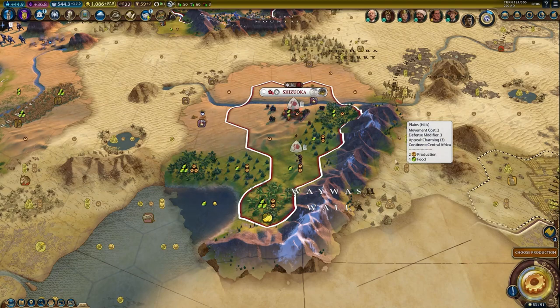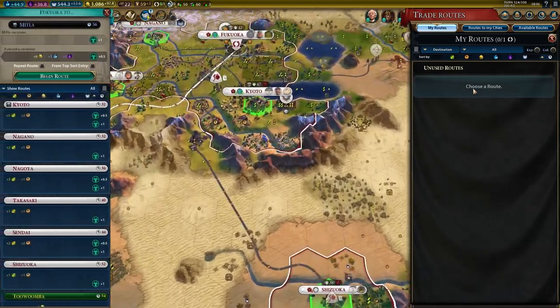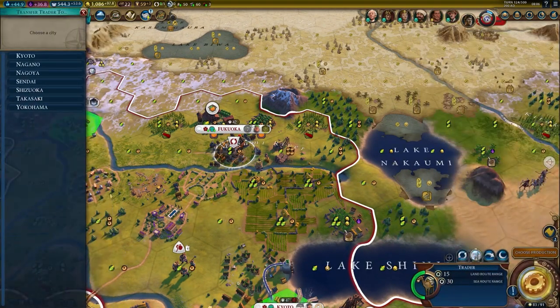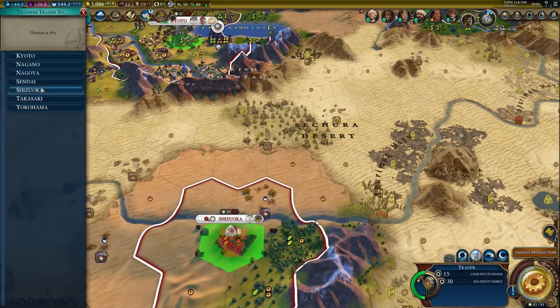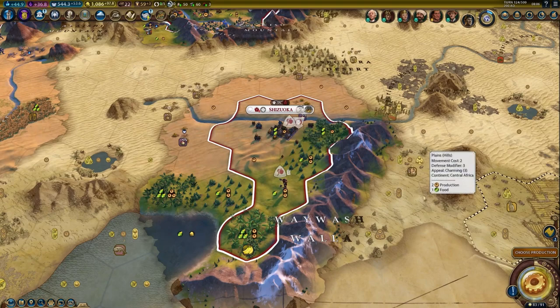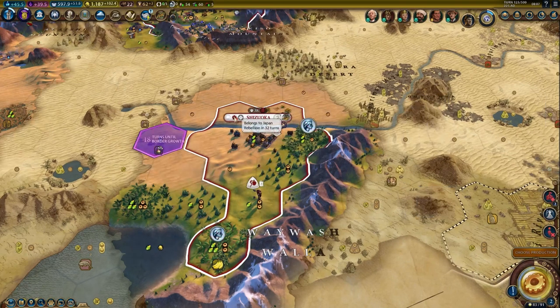I want to just skip the turn. It would be nice to have a trade route available to boost the food immediately as well. The next turn, we see the rebellion is already pushed over to 32 turns.